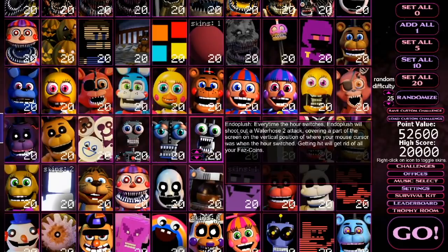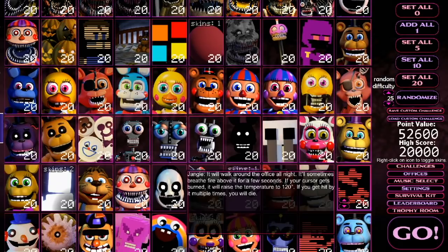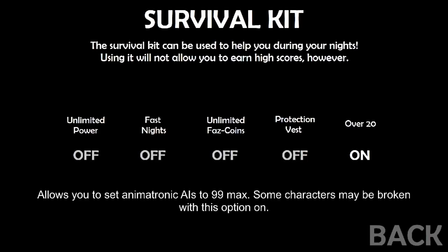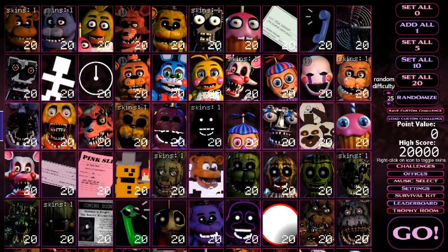Thanks to you guys, you actually told me in the comments in the second-to-last UCN video where I played the 263/20 mode update. You guys went crazy on that video. Especially the ones who told me in the comments that I was kind of messing up — if you go over to the survival kit, you actually have this 'over 20 mode,' and if you turn that on it literally allows you to set animatronic AIs to 99 max, though some characters may be broken with this option on. This is exactly why all the points you get for this night is basically zero.